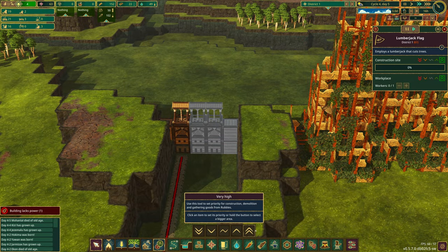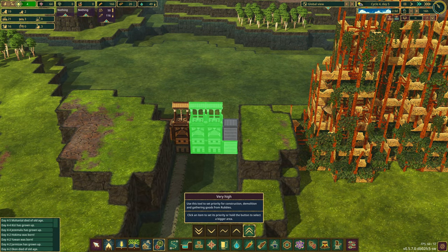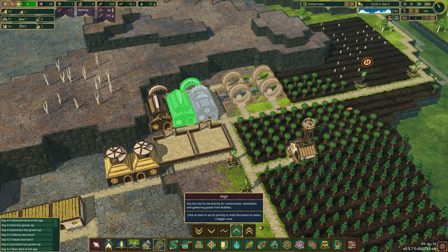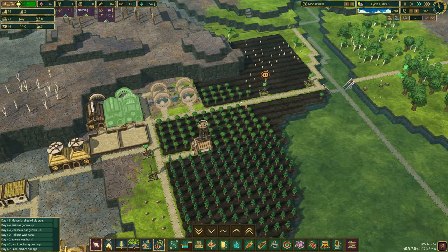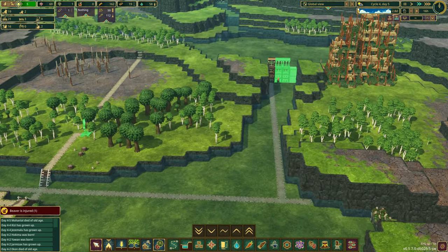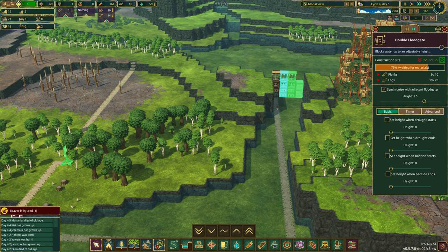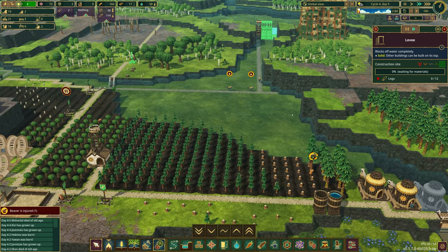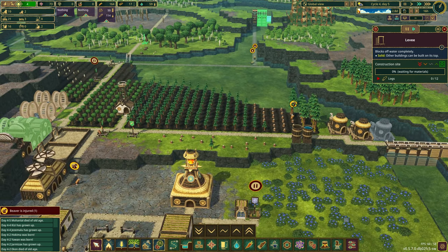Hang on — priorities. Let's make that second high priority. We want to make sure we hold all this water, which is very near and dear to our heart. We need planks — the planks are coming. This is going to be very tight, folks, but we can get this done.